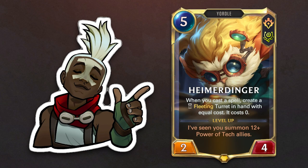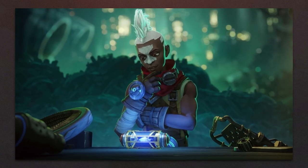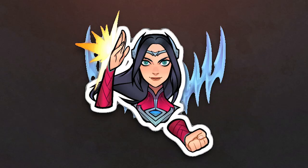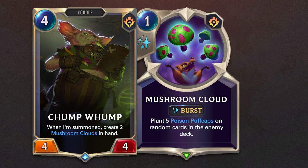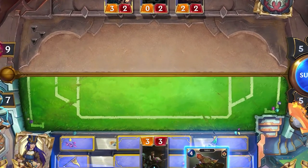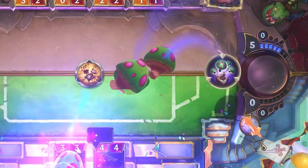At the end of the day you're in control of your decks, and you can choose if you need a champion or not. However, if you choose to include multiple champions in your deck, you must consider their synergies. A card synergizes with another one if they work well together. For example, Chomp Womp synergizes with Puff Cap Peddler, because the Womp creates spells that plant mushrooms in the opponent's deck. And the Peddler will plant more mushrooms when you cast a spell — when played together, you can increase the number of mushrooms planted from 10 to 16.